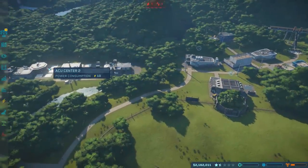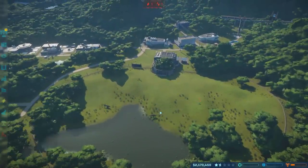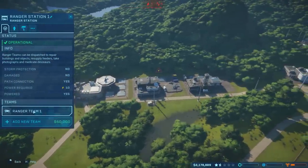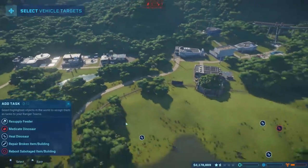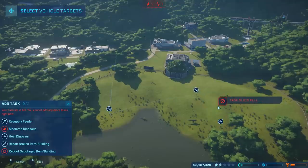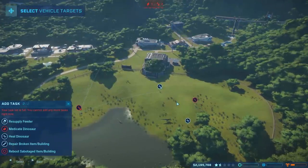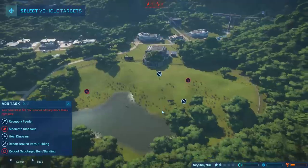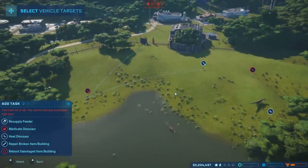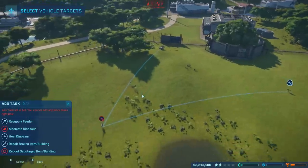We've got guys that need health, so let's go to the ranger station. We're going to add a task — apparently all of our dinosaurs are sick, so we need them to medicate everybody. Let's take the ranger team and add a task to medicate this dude. You can only do two tasks at a time, so we'll do them one at a time — it'll be alright. The reason they're getting sick is because they're herbivores that are too dumb to eat grass — I don't think they actually have food in their enclosure.